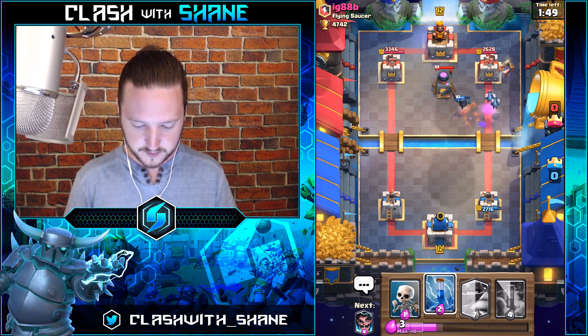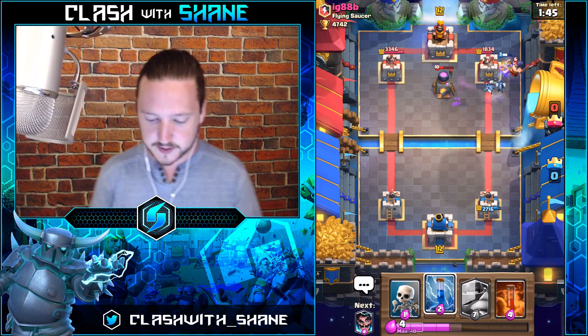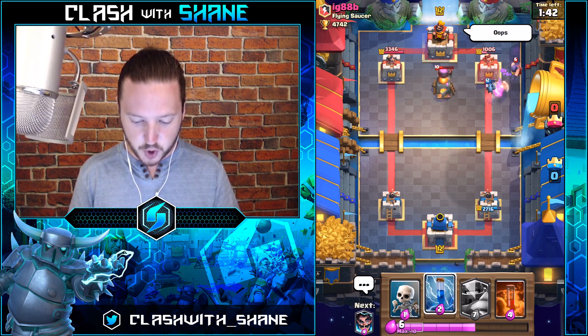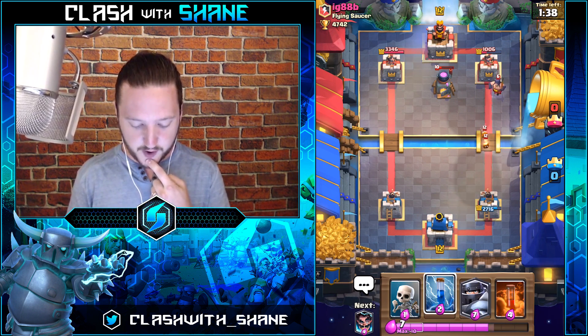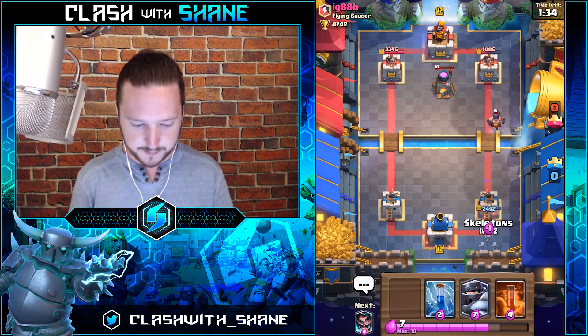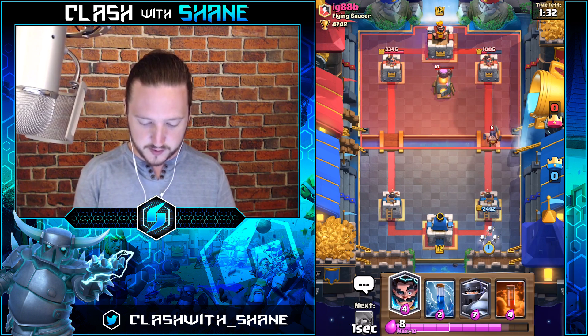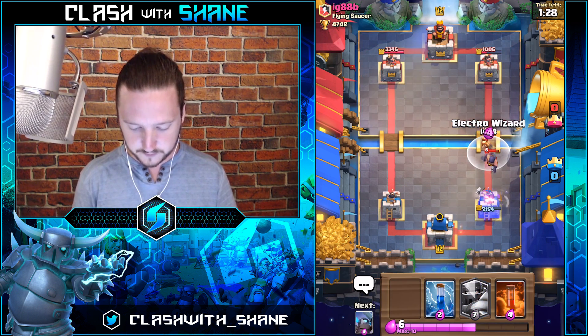Hot things get in there — Mini Pekka yes! Minions doing work there. He says 'oops' and he wasted the Zap as well — I'm definitely okay with that defense. His Zap was a huge negative trade on his part. So what I want to do here is wait for these spirits to get in there and then — boom boom — nice!